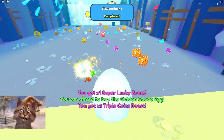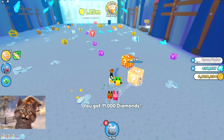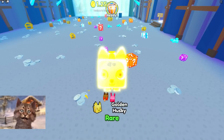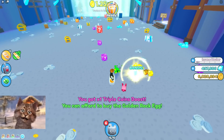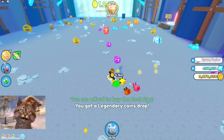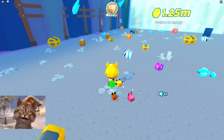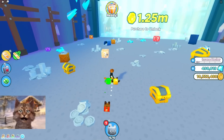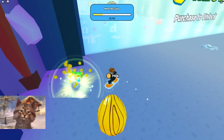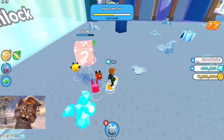We got these ones — deer, literally deer. This notification is so annoying, I need to turn that off. Okay, we got more. We gotta get more of these lucky ones — that's what I want, that's how we beat the game. Once we get a rainbow, that's gonna be the coolest part. We just gotta find a rainbow one.